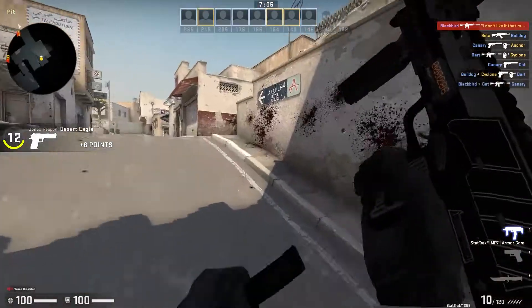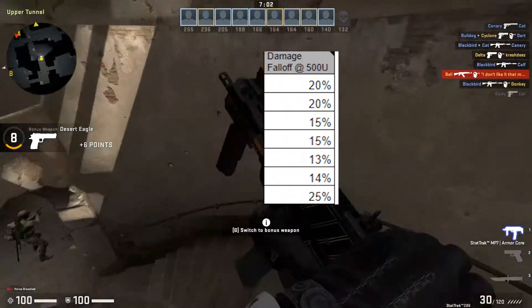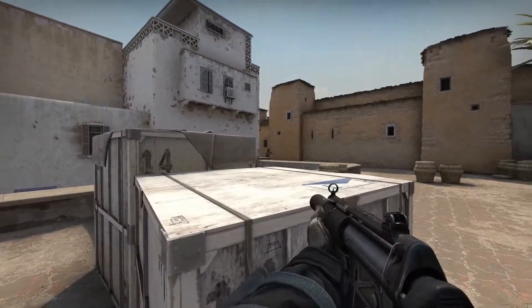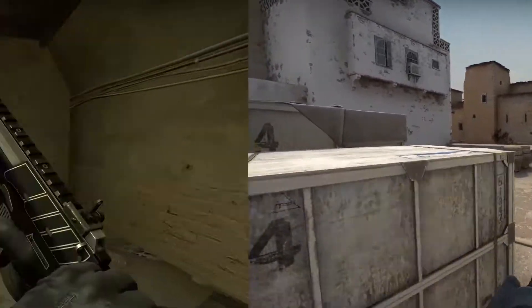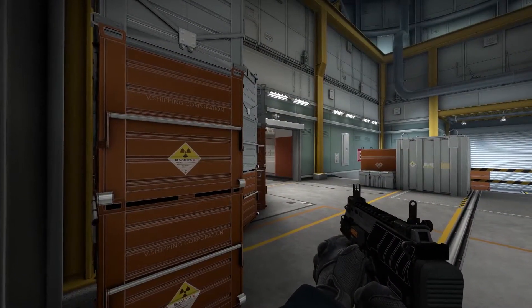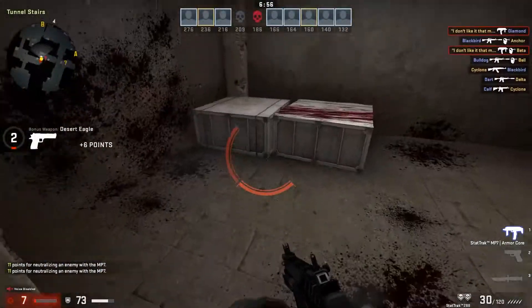The MPs sport some of the longest effective range out of the SMGs — still nothing close to the cheapest rifles — but this does allow players to effectively play farther angles with these weapons, for example boxes to cat on Dust 2, con to cat on Mirage, or this cheap corner on ramp on Nuke. We've covered when to buy this weapon and where to go with it, but how do you actually use the weapon while it's shooting?